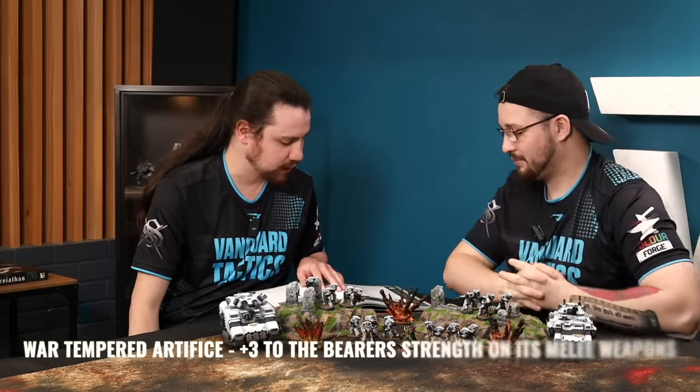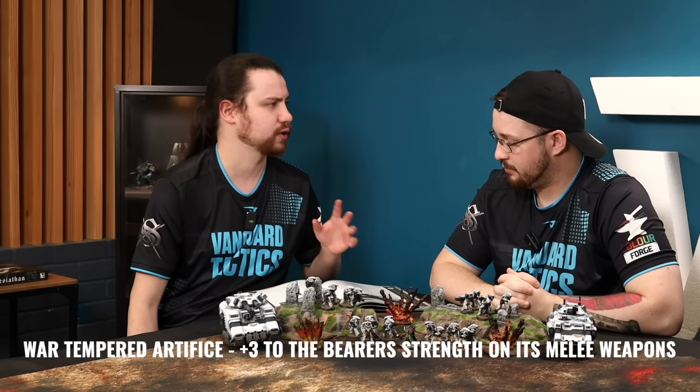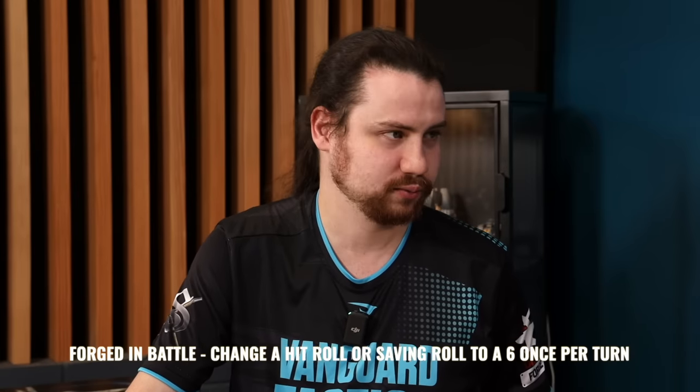Next is War-Tempered Artifice — Adeptus Astartes infantry only. It gives plus three to the bearer's melee weapons' strength. This works on all their melee weapons, just on the bearer. On a power fist that's strength eleven. Best used on a Gravis Captain, who gets extra attacks with a second melee weapon — so a strength seven chainsword and a strength eleven power fist, which really helps into vehicles.